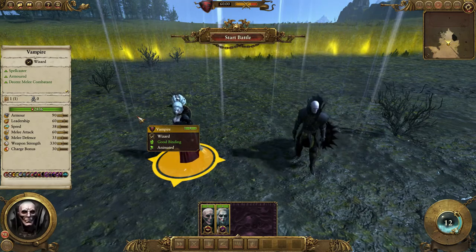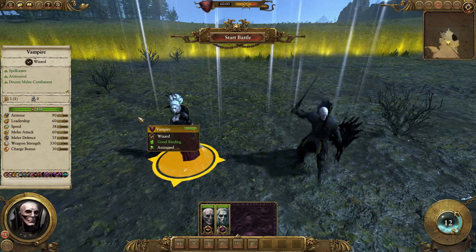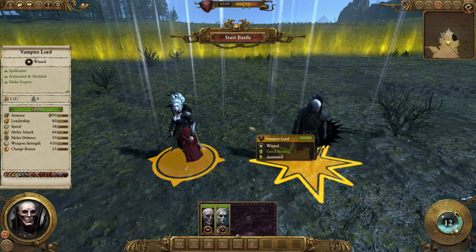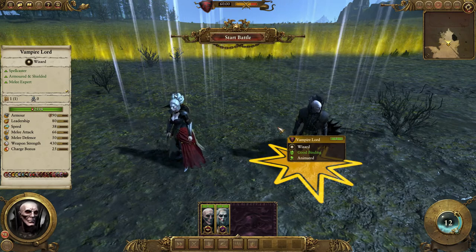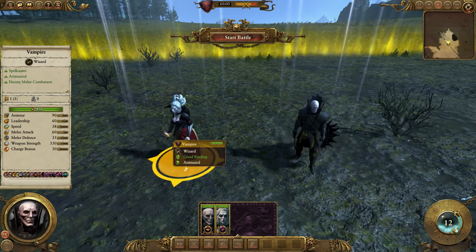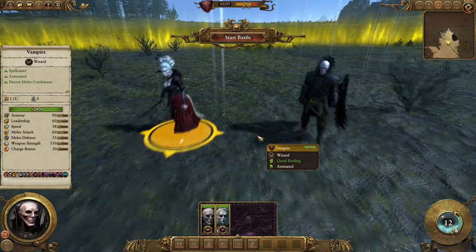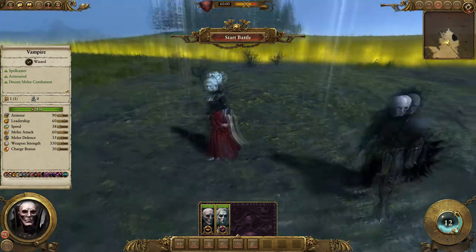They both sort of cast magic. Normally in most armies you've got a wizard and a fighty guy — that's kind of it. But these actually do a bit of both. I like the way they've made the Vampire Lord a man and the Vampire a woman — it's a nice differentiation rather than just having slightly different colour armour. They both look pretty spectacular though.